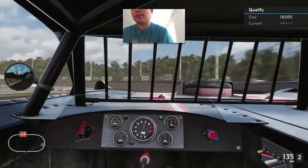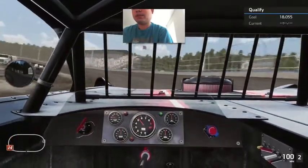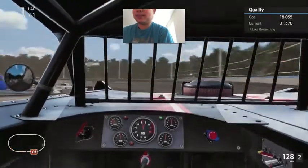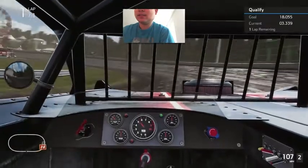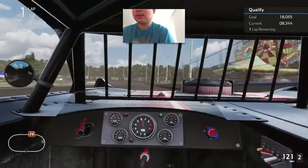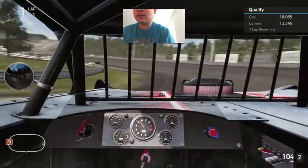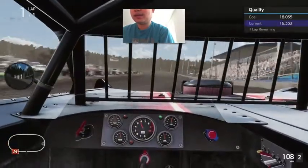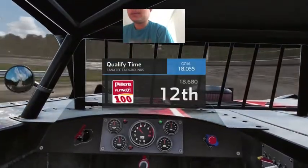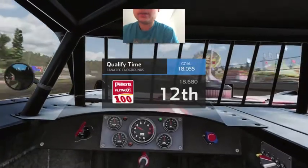Let's see how well I do in my qualifying lap. As my car races up on the ground, I don't really try to steer this trip. One lap around Fanatec — let's see what I can do. It drifted out of the track, so what's it gonna get me? 18.680 — that's best for 12th. That's very disappointing for me.